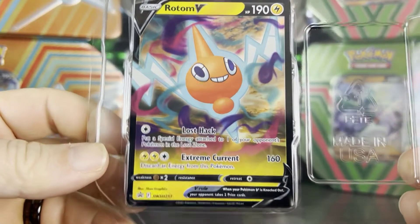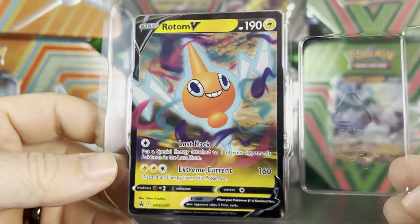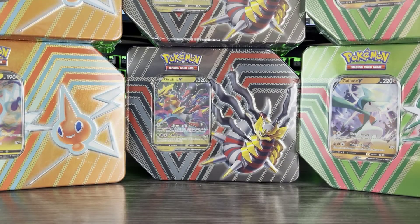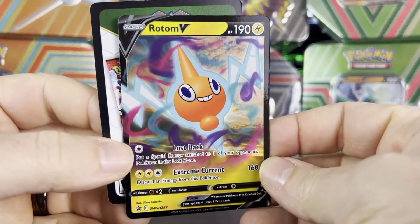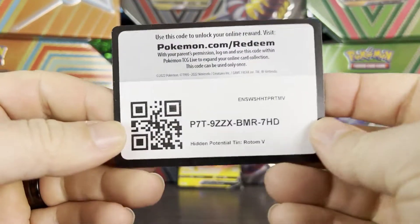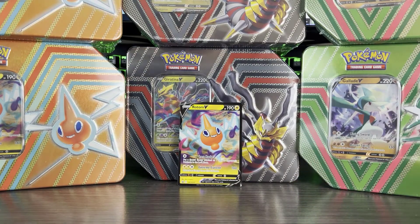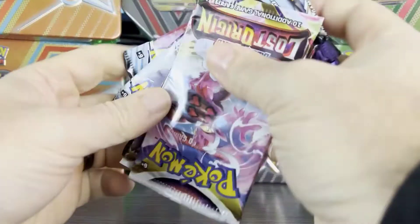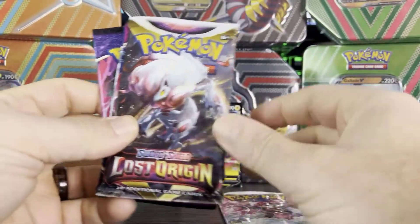So Rotom V SWSH257 — for your promo collectors out there. We're getting up to that 300 Sword and Shield promo mark, which is kind of crazy. We got the Rotom card and, as promised, I'll give away the code which will unlock it within the game.